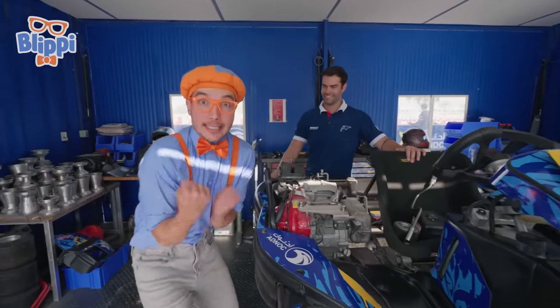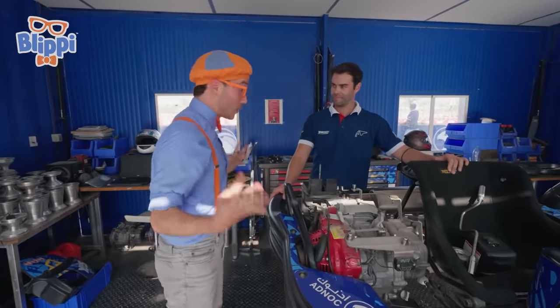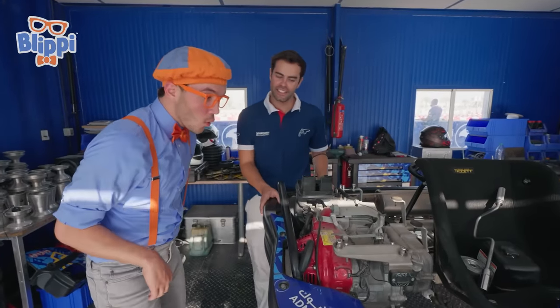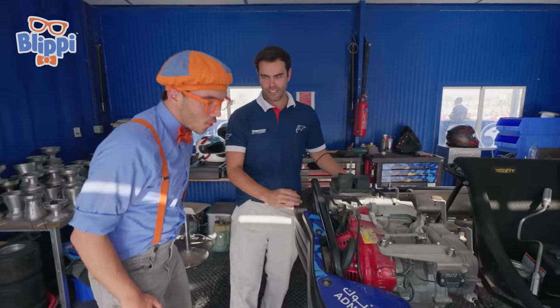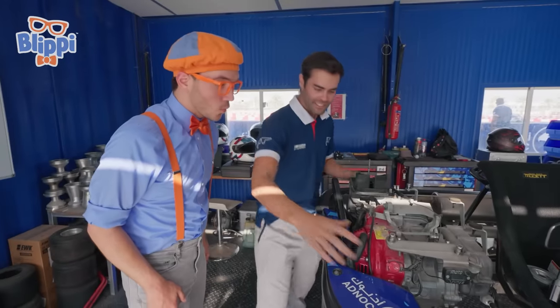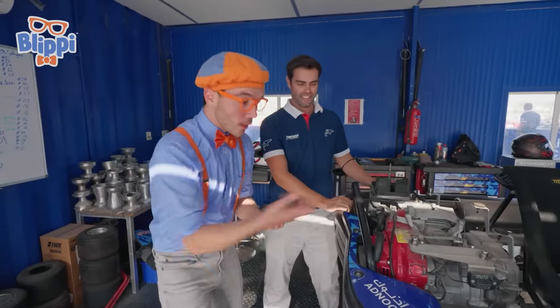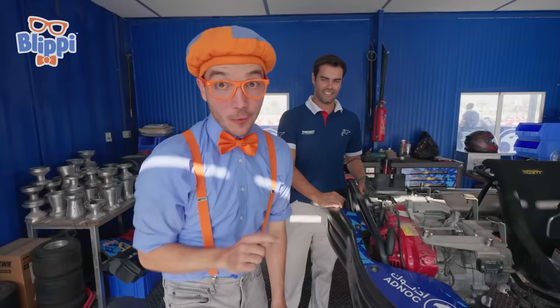Look at this — it's the engine! This engine looks really powerful so you can go really fast! It's a 270cc engine! And how do you start it? That's a very good question, because all cars start with a button normally or with a key. But with a go-kart, you have to pull here very hard and then it starts! You pull it and it starts the go-kart — no key needed, no button!